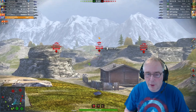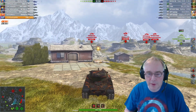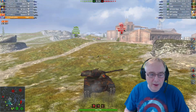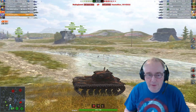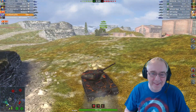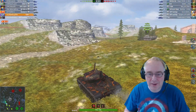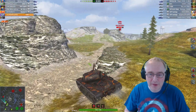Try and get a shot on the IS-4. I was hoping the T-30 would appear somewhere around here. We know we can pen him from this distance but he's hiding at the back. The 50TP has foolishly stayed by himself — doesn't he know this is the NA server where everybody goes one way? He didn't come with the team.